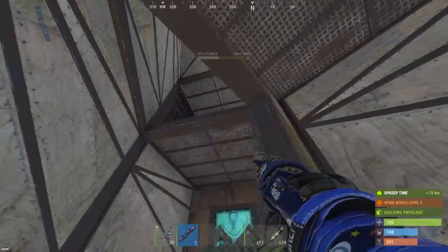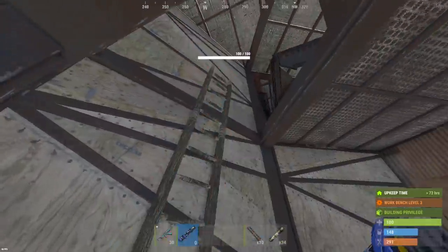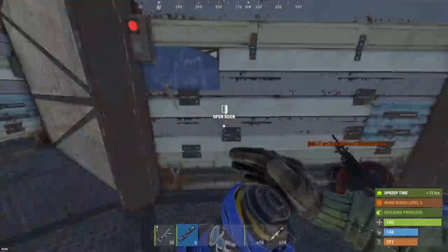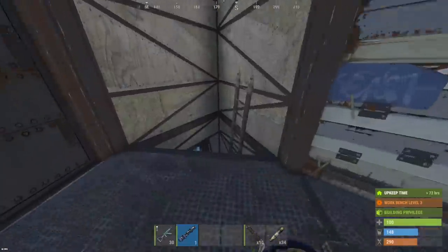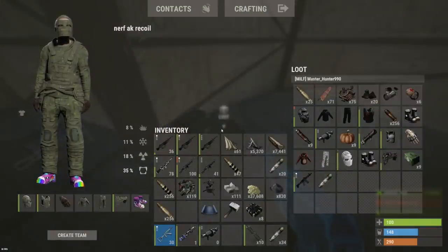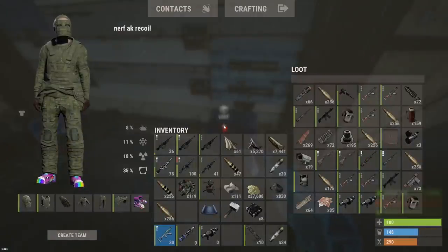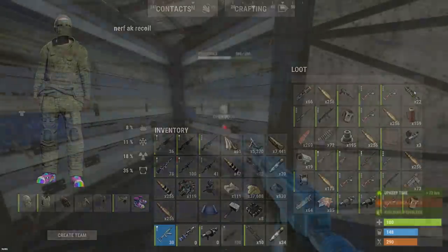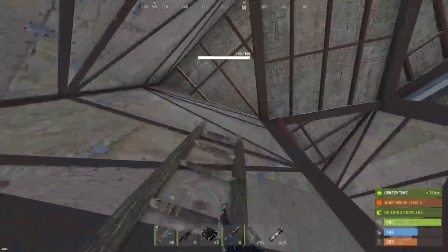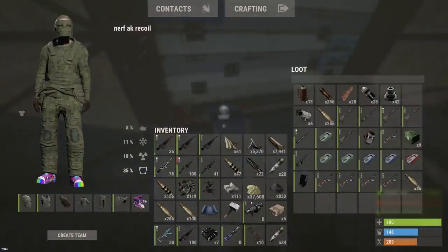Counters are showing up right now. There's another sleeper too. The auto turret's doing some work at least. That's going to be all of our rockets - this box came through the door, 22 HVs in there. Let's go ahead and check this door here with one C4.